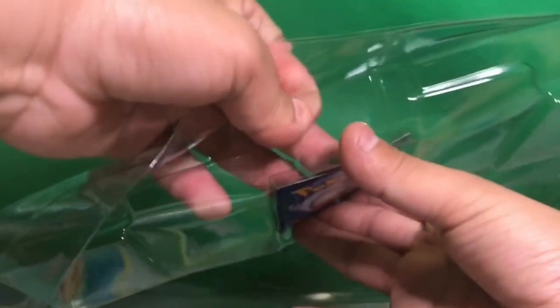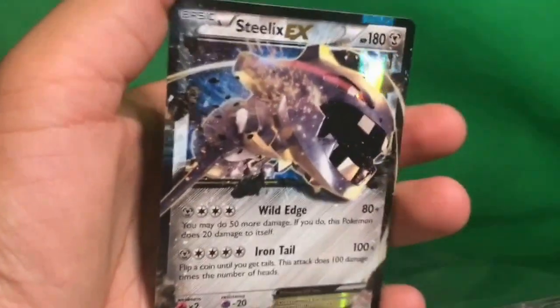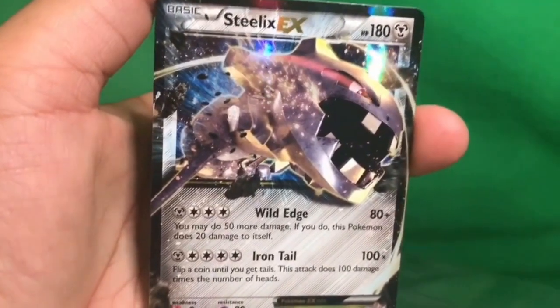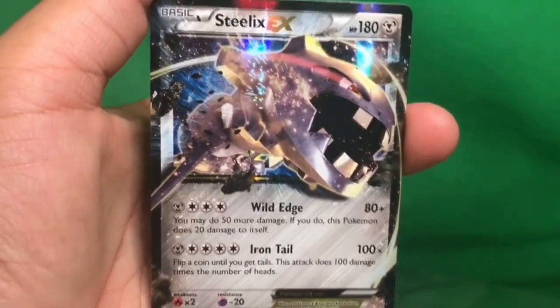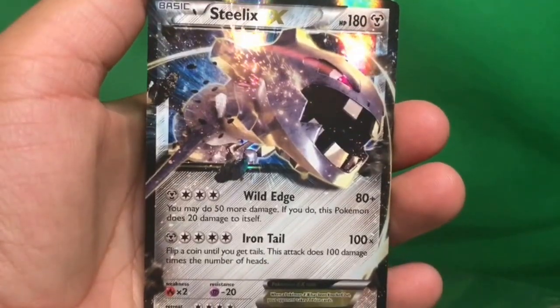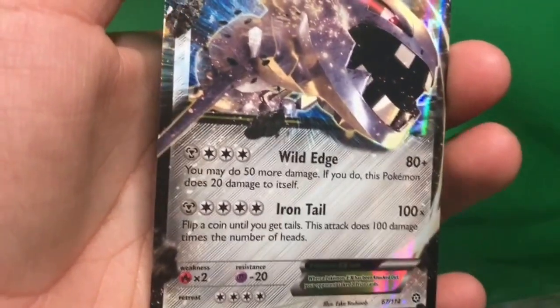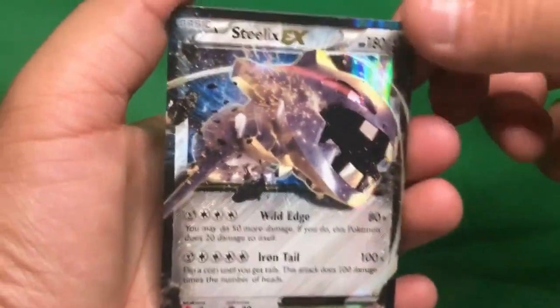Here is the Steelix EX — it's actually an EX, not a GX — but either way it's a really nice card. 180 HP, Wild Edge with 80 damage, and Iron Tail. Look at all those colorless and steel energies you need to attach — that is crazy. Let's get into the actual Blackstar promos now.